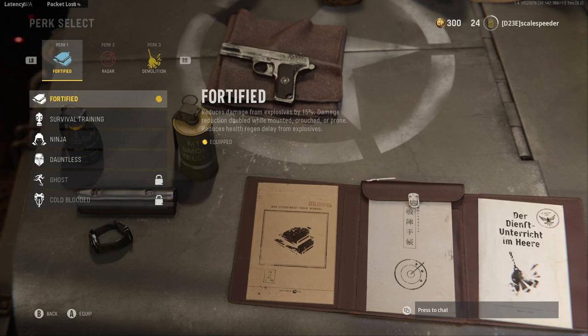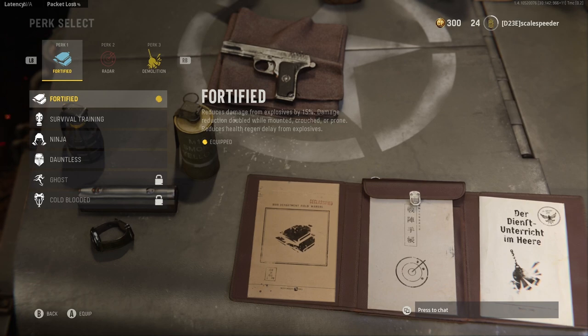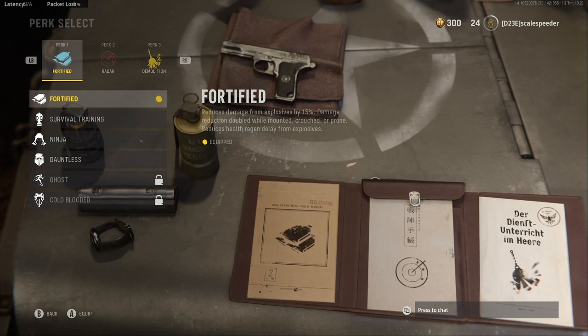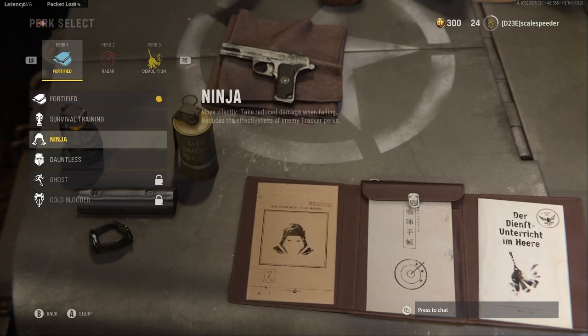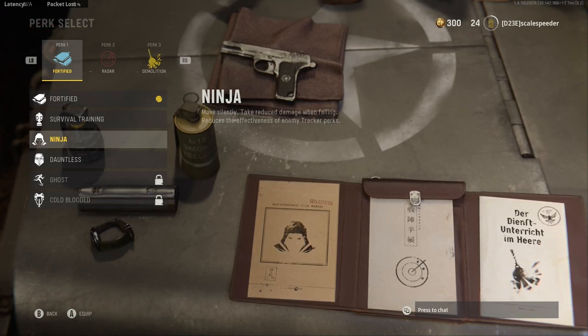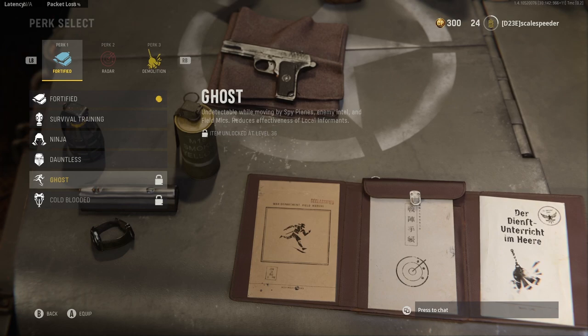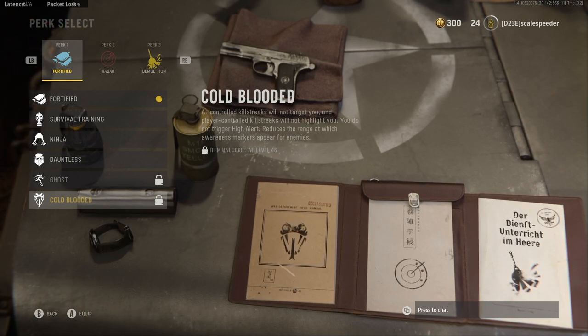Looking at the first perk list, we've got Fortified, which reduces your damage from explosives by 15%. That doesn't sound that much, but when you are mounted, crouched, or prone, that doubles to a third less damage from incoming grenades — very important when playing objective-based modes like Hardpoint or Domination. Ninja is very important for Team Deathmatch, Free-for-All, or Search and Destroy, because you can move silently and flank enemies without them hearing you. Ghost keeps you off the minimap, and Cold-Blooded means enemy AI don't see you, though it's probably not as effective in Vanguard as in previous CODs since there aren't turrets.